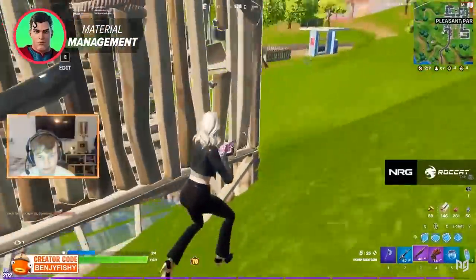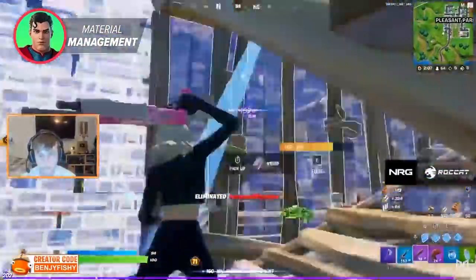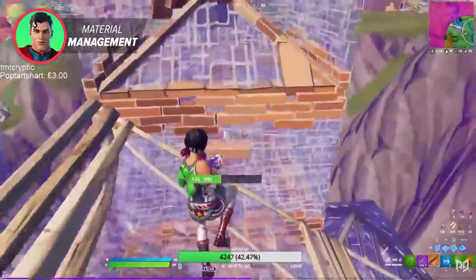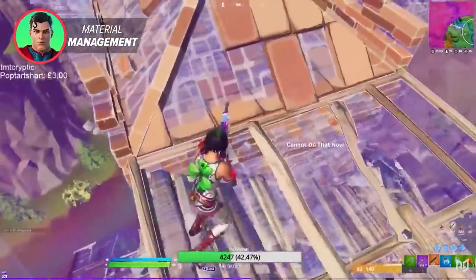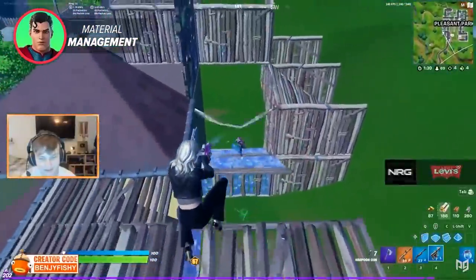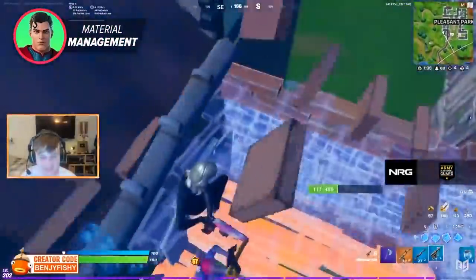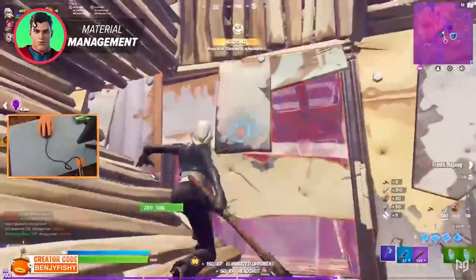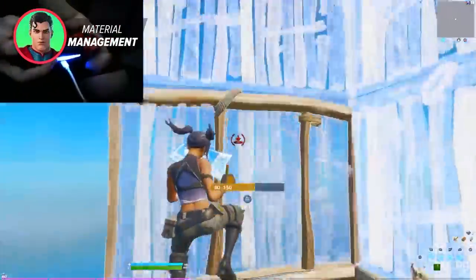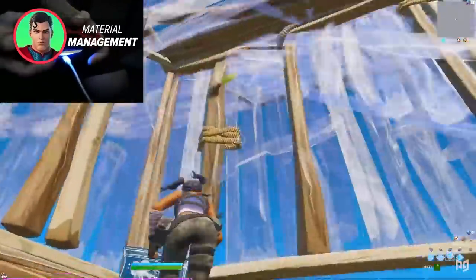During early game, it's more or less the same idea, except that you want to try and save your hard materials for late game. So when build fighting and trying to take high ground, it's probably a better idea to use your wood and save your metal. If you start using the correct materials in the correct scenarios, your games are going to be a lot more consistent since you're going to have enough hard materials to last during late game, really ensuring better placement. Once you've figured out the right building materials to use at the right time, you're going to need to know how to actually take the fight to your enemy.